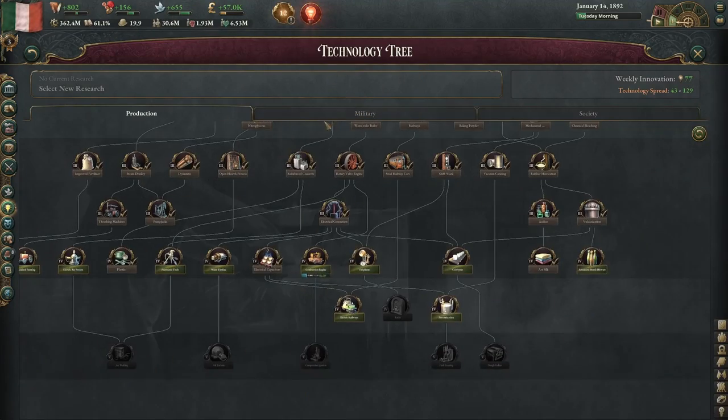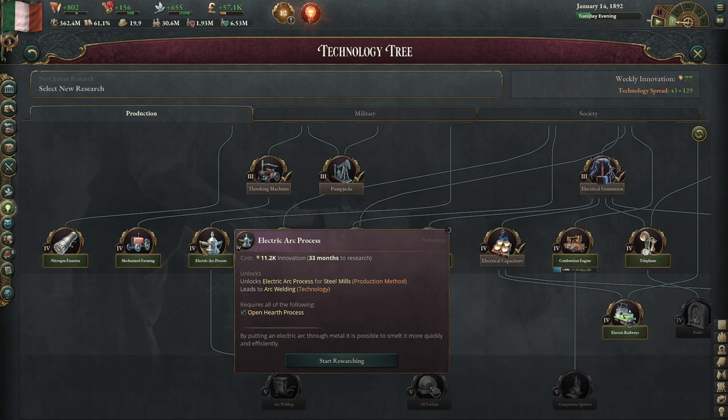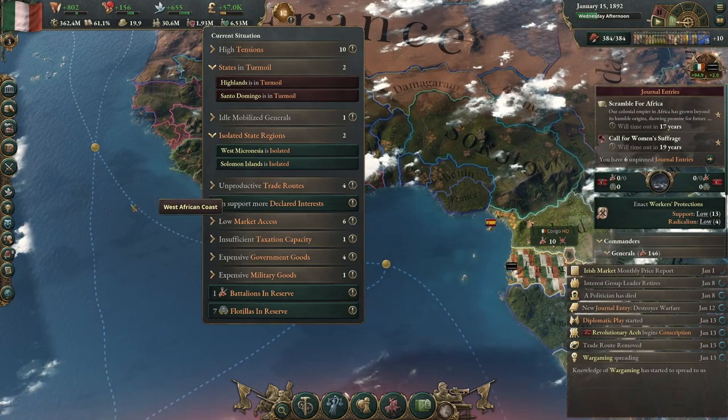It did unlock destroyers. I'll go with nitrogen fixation — growing our agricultural output would be really helpful.